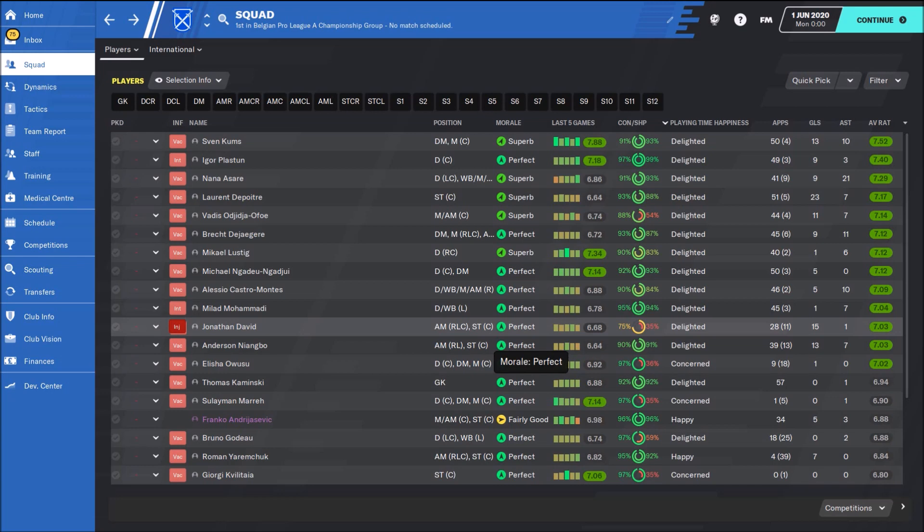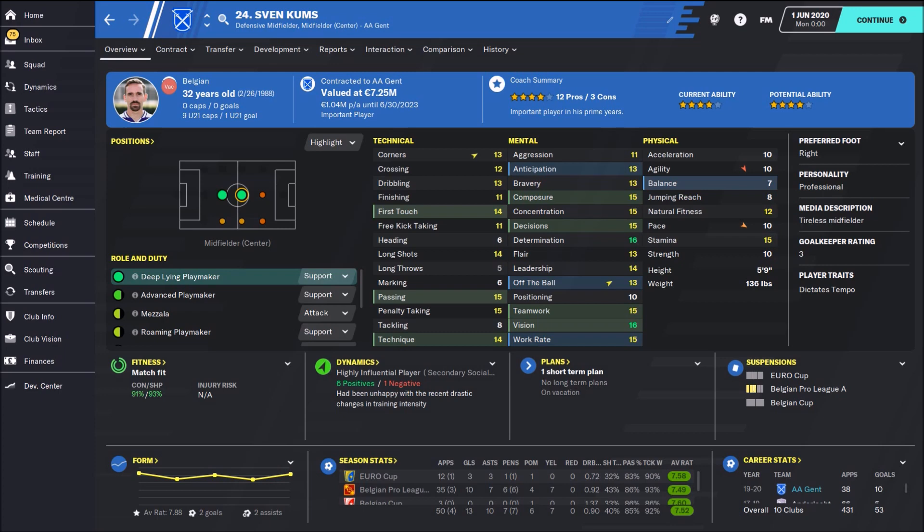My best player was my deep-lying playmaker with an average rating of 7.52 — that's Sven Kuhlms. He's nothing special; he has really awesome mental attributes, not bad passing skills, but his physical attributes are really poor. He scored 13 goals and had 10 assists, and most of the goals were from long shots. So try to find a deep-lying playmaker with nice long shots — then you can expect many goals.